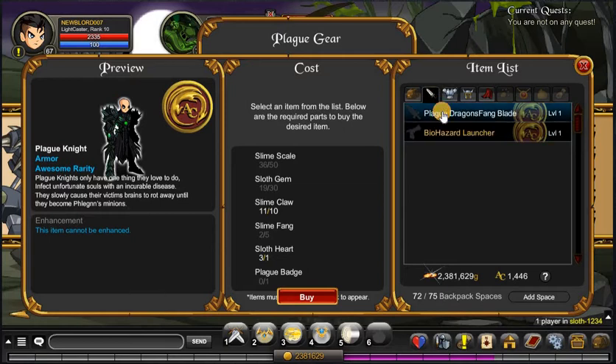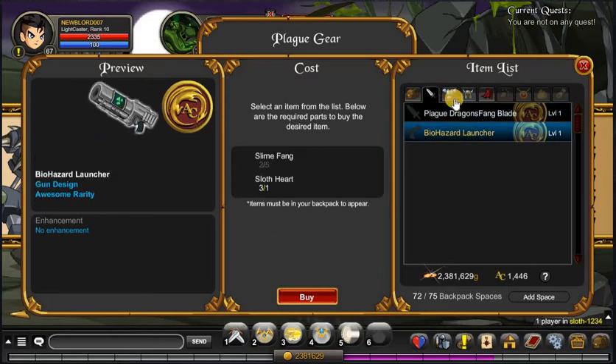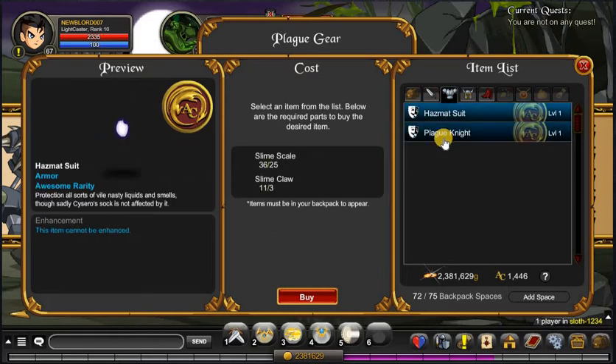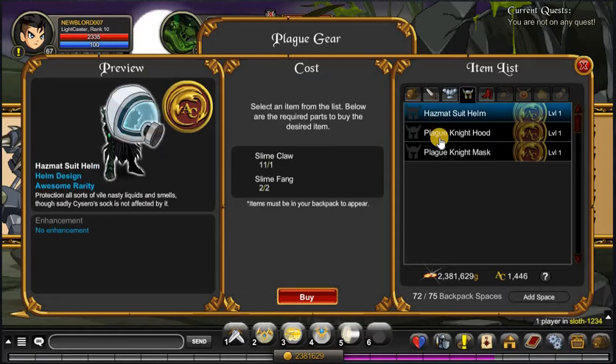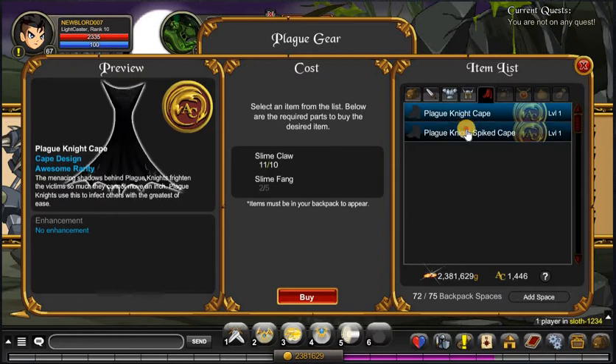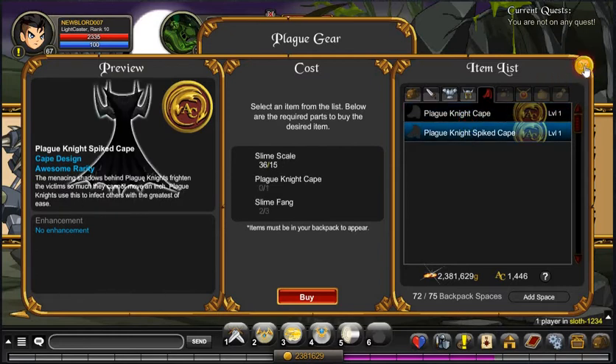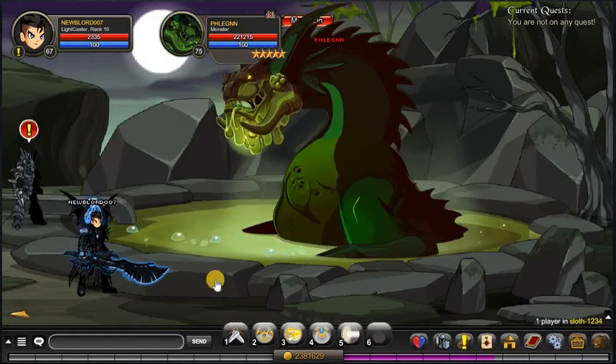I'm going to show you guys all the items. Here's the weapon — the Plague Dragon's Fang Blade. Then there's the Biohazard Launcher, the Hazmat Suit — which I'm pretty sure no one wants — but here's the Plague Night, the one that I think everybody wants. It looks pretty sick. And then there's the Hazmat Suit Helm, the Plague Night Hood, the Plague Night Mask, the Plague Night Cape, and the Plague Night Spiked Cape.